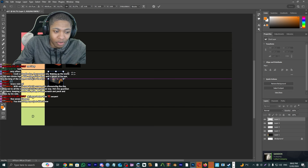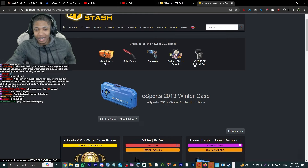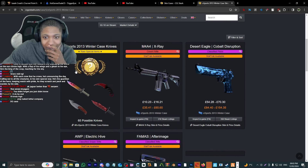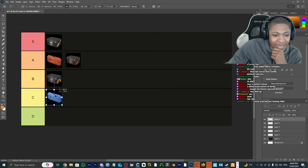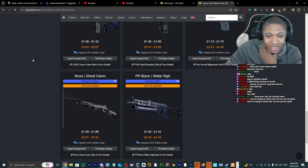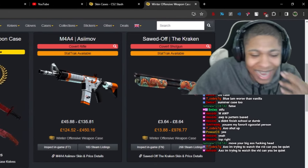Winter Case — where you can get the lovely Blue Laminar. I'm gonna give this a C tier because 90% of the skins... yeah, I don't fuck with this case at all.